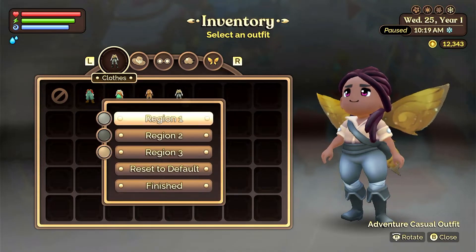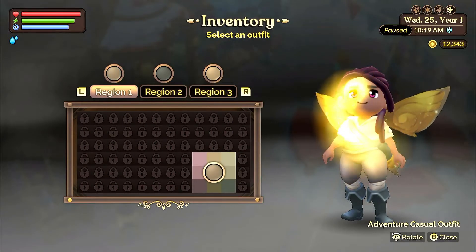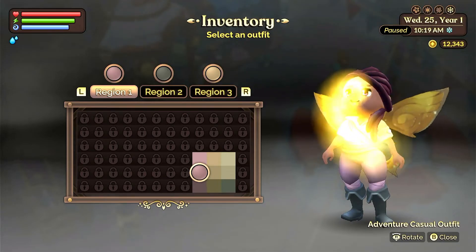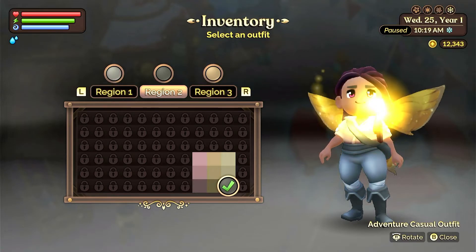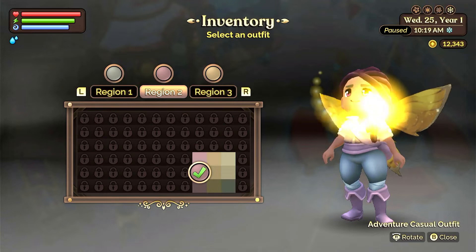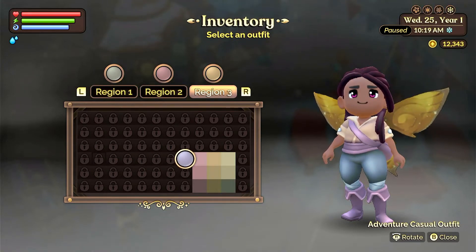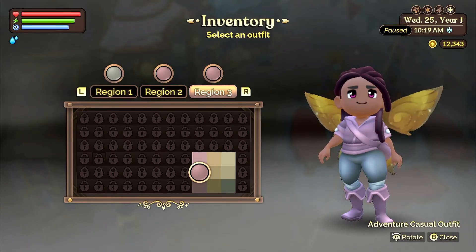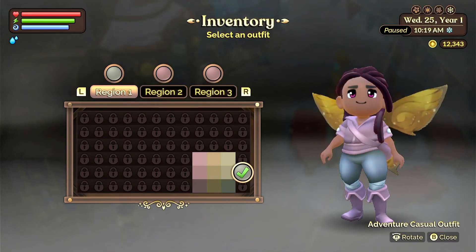Let me see — edit color, region one. Oh my gosh, you guys! Is she thick? I like that. Am I doing all the same color?